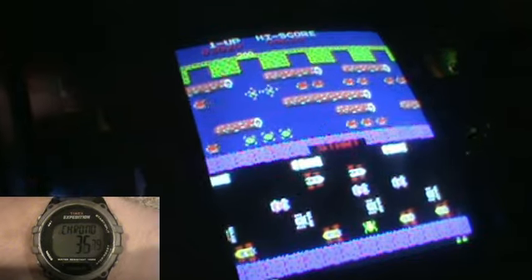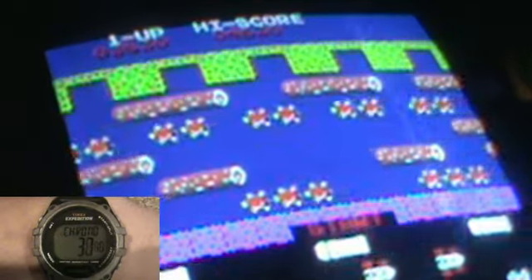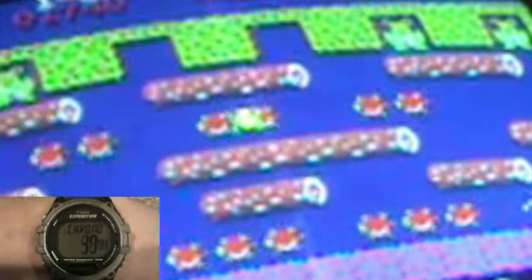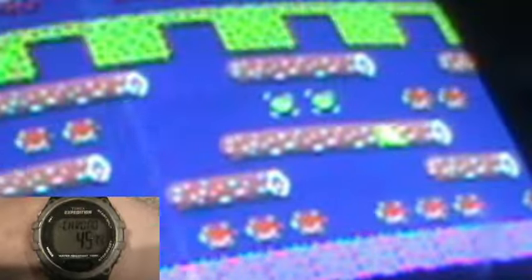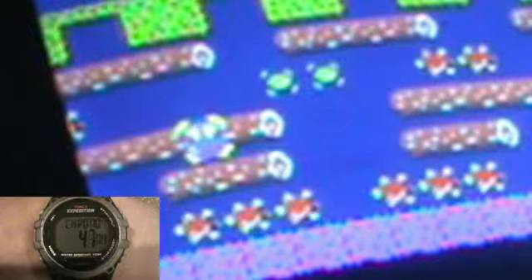Then you must cross the river to get to one of the five frog homes. You do this by hopping on the moving turtles and logs, but be aware. Some turtles will go deep in the water and you can't go too far to the side. Otherwise, it's a loss of a life.